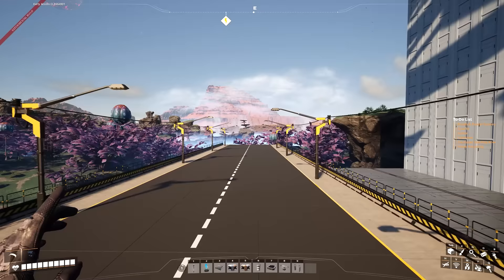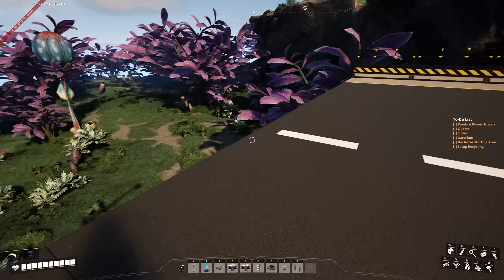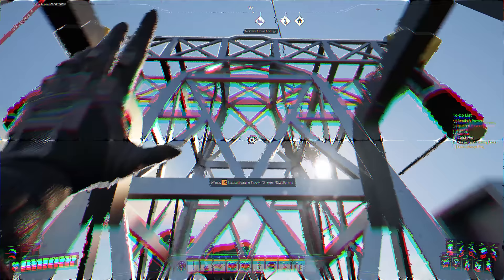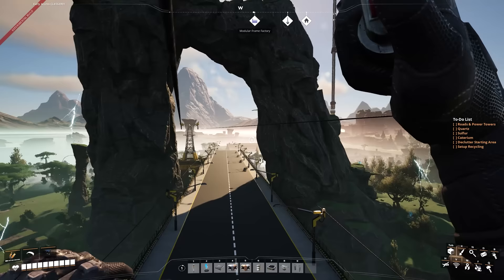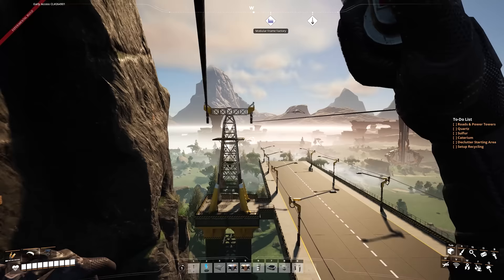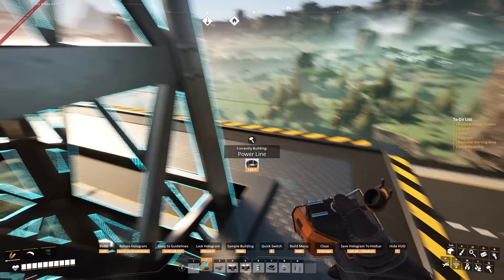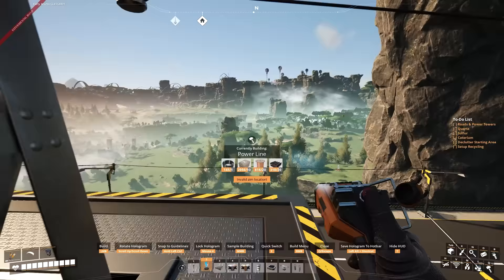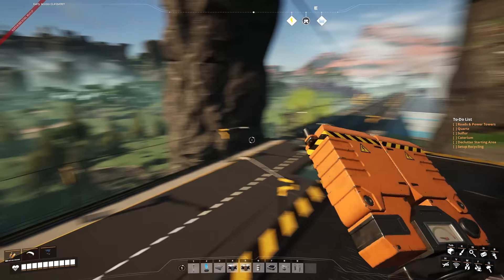We're going to have to start bringing the road down to the ground. Because we're modular, even if I bring it down now, we could remove it in the future and raise it again or change turns super easily. The big benefit with power towers is not only are we transferring power super far across the map, but we can also use them to zipline. A great tip from the previous episode: if you hold left click and press spacebar to jump hopping from power pole to power pole, that works really well. You can also just tap right click once and it takes care of that for you.